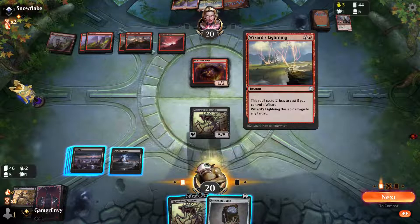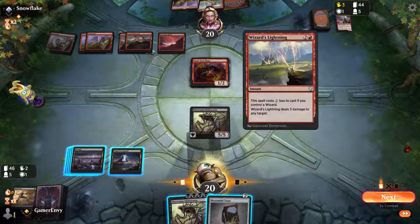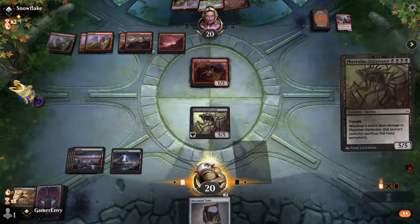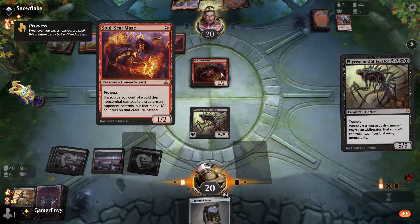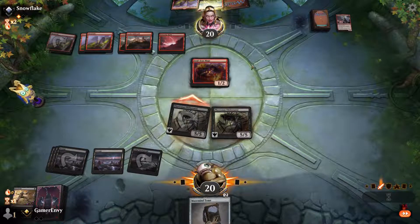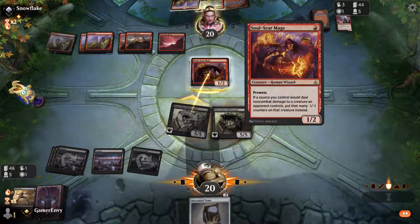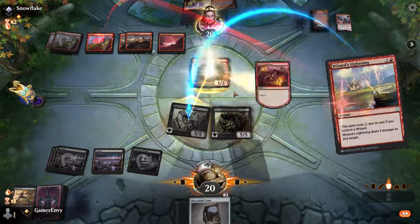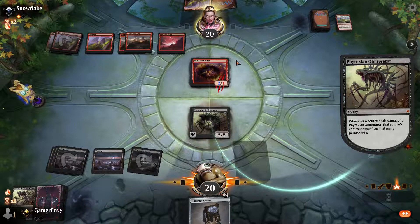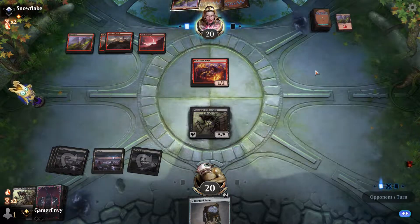He has a Wizard — if a source would deal non-combat damage, it does that much instead. The question is, do I want to go for a second Phyrexian Obliterator and swing? I do want to go for a second one, because he either keeps SoulScar Mage up or he just takes the beating. Swing — now three damage, still not enough to kill. He still did two damage to me, and that's two lands out.